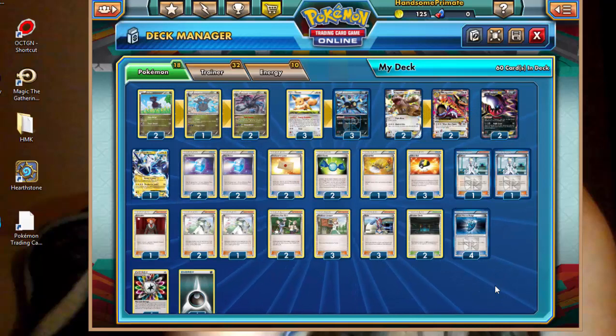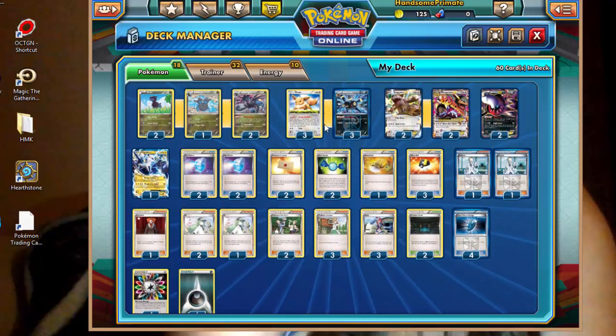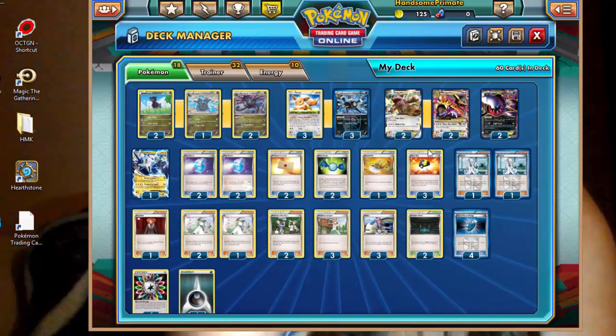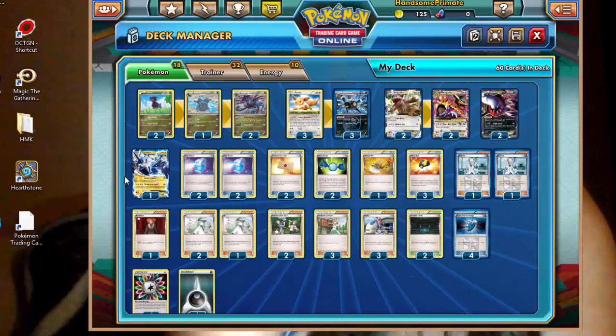This deck's been pretty iffy so far — like, if you miss an energy attachment early on, it's really painful. That's why I highly recommend you include the two Professor's Letter. A really cool combo is you can attach a Darkness Energy to Eevee, evolve it to Umbreon, then move it to your Kangaskhan — very fun combo. I found that I need to run two Darkrai, just because if one's prized, having no retreat on a three-retreat-cost Pokemon really hurts. It just helps me switch things around so much easier. But anyway, that's it for this half of the video — I'll see you in the arena.